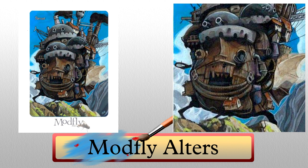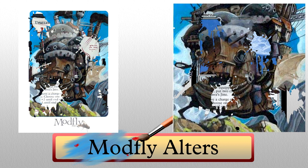Next up is a return offender to the series. Modfly Altars is back with some art that will blow your mind. Say hello to Howl's Moving Castle. It looks dang near identical to the real thing. The card is on a forest, but that doesn't matter at all — it's straight up beautiful. From the texture on the mountainside, to the blue in the sky, to the way he painted the thick smoke coming from the exhaust. Everything about this is just spot on. This is not a card alter — this is straight up a piece of art. I want it.